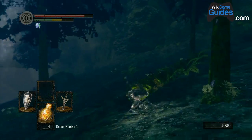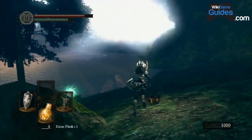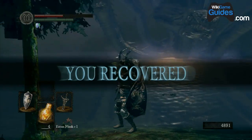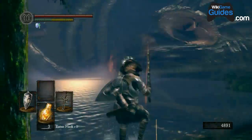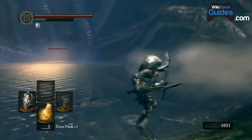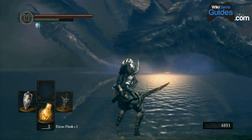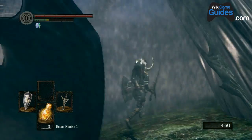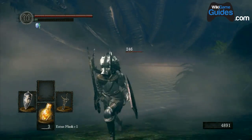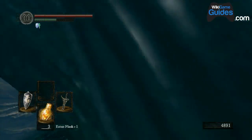The idea is that you can block every single one of his physical attacks, and if you're close enough to him, he won't do anything but physically attack you. The water is not physical. The water line, where it turns from ground to water, is a very good place to hang out. He won't shoot his magic attacks at you if you're standing right on that line between the water and the land.